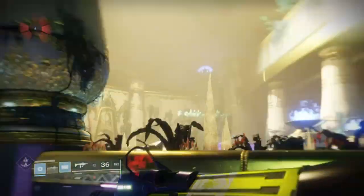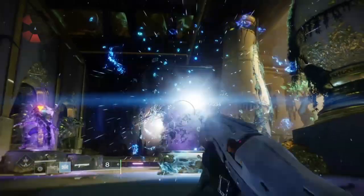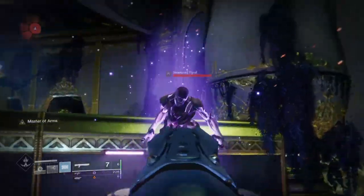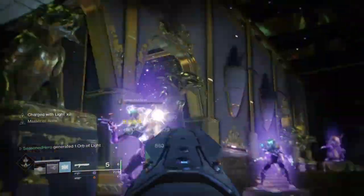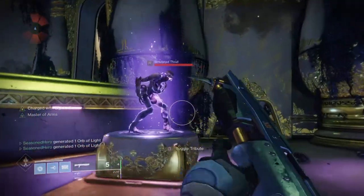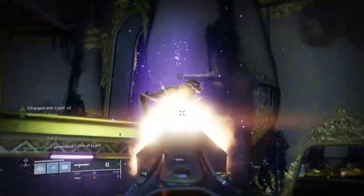The Striking Light mod provides an orb of light to allies every time I'm charged with light and use my melee ability — very handy when combined with a masterwork weapon, producing orbs of light for allies as many times as you like. We also have Stacks on Stacks for an extra Charge with Light stack, and Unstoppable Condenser where void melee hits stagger shielded enemies. This is useful with the 1-2 Punch shotgun to stagger bosses or Ultras for longer, creating more breathing room or increasing DPS in Gambit boss rushes and strikes.